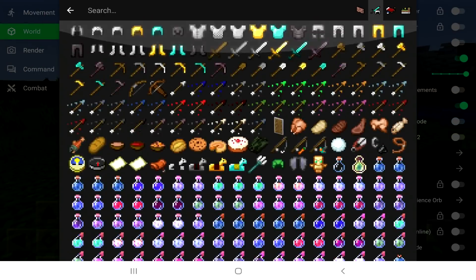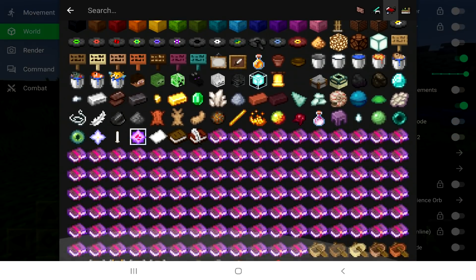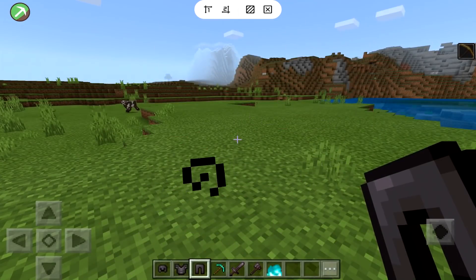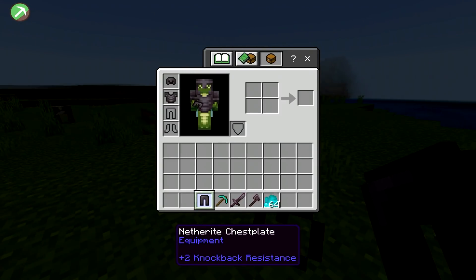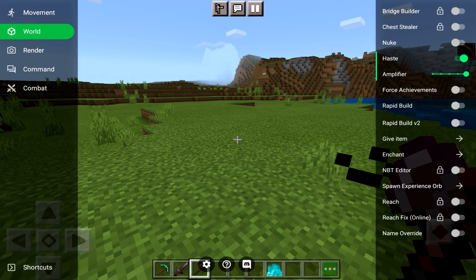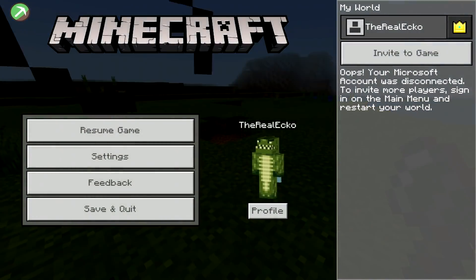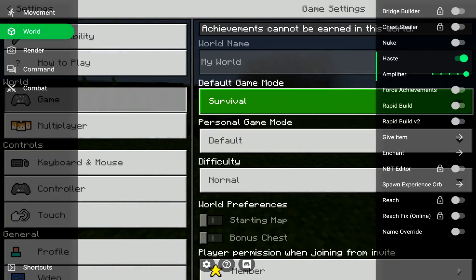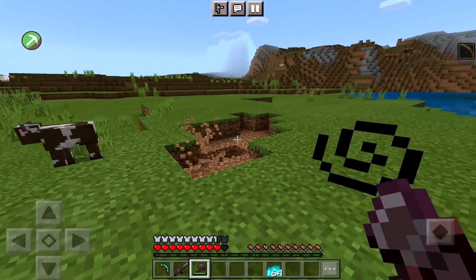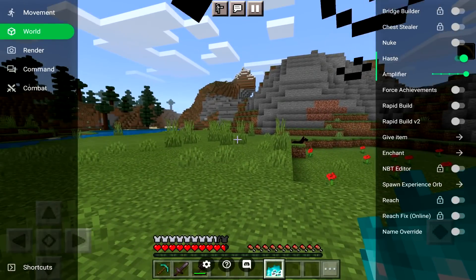You've got items with skulls, ender dragon heads, and there are some unobtainable blocks in here at the bottom — you can give yourself fire. We can equip the netherite gear. With haste enabled you can instant mine even with an axe, basically using it like a shovel. The fire item is not animated in your hand, which really bothers me. We'll turn off haste for now.